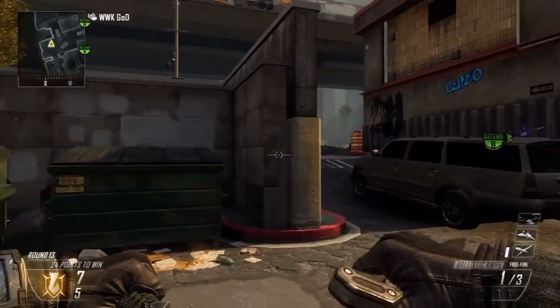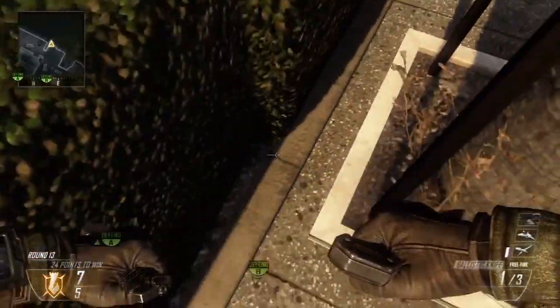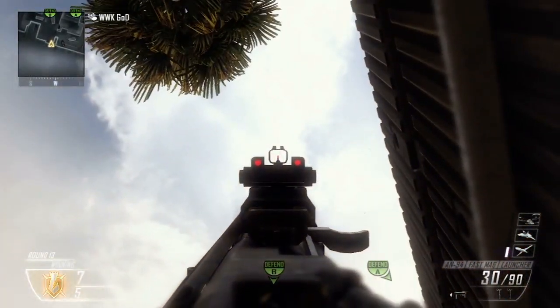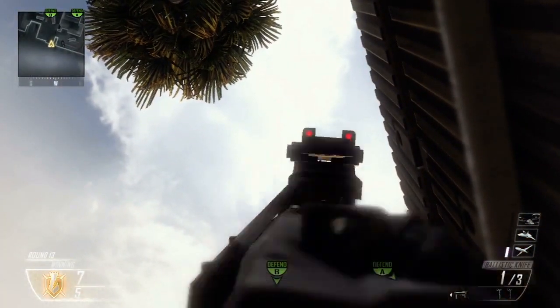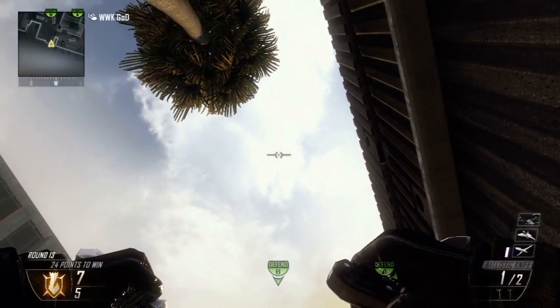Now with the second one, it's going to be a ballistic knife defend. You're going to find this back part of the map and place yourself in this back corner. You're actually going to look directly at the B icon, look straight up, and just shoot your ballistic knife. Really easy lineup, really easy ballistic knife kill.